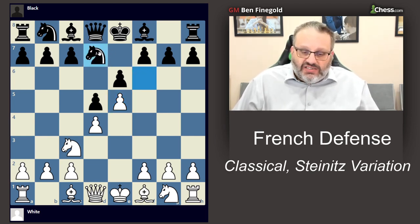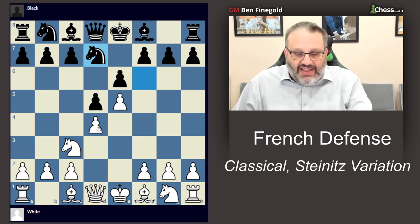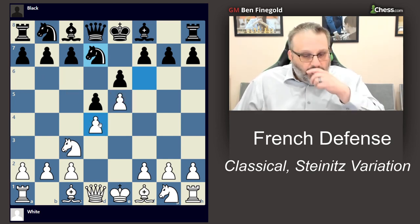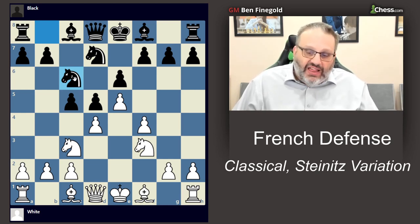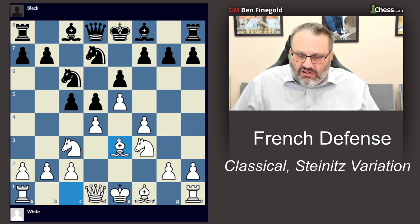Knight d7 is the Spassky variation and the most common move by far. Black is going to attack those pawns by playing c5 and knight c6, so grandmasters always play f4 here defending the pawn, then knight f3. This is a very common position, and while white has more than one way to play, usually white plays bishop e3 — that's 90% of grandmaster games.